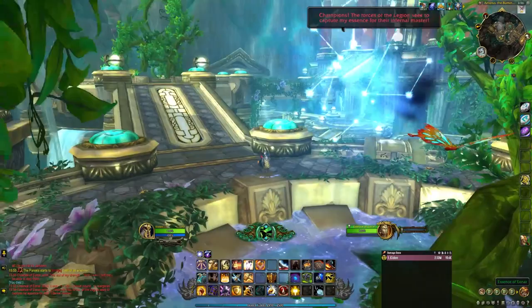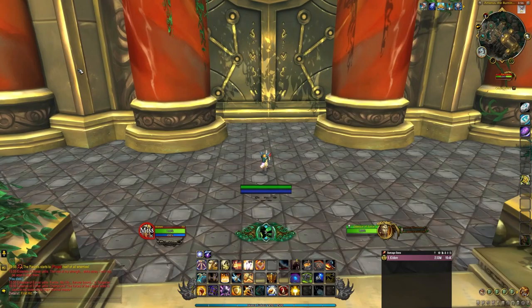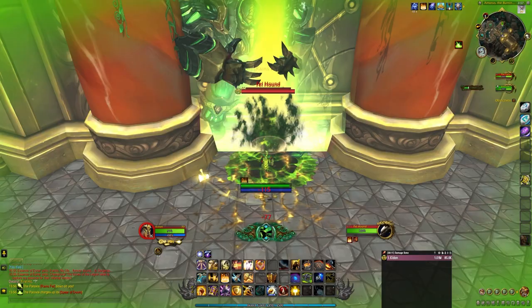The encounter begins by talking with the cloudy essence in the fountain. Demon waves will begin to spawn at different doorways. The waves are not random so you can pre-position yourself in the correct locations. The first wave spawns from the doorway you came through. Don't worry about standing in the fire in this encounter since it does almost no damage. You're waiting for the Fel-infused Destructor to spawn. It is critical that the Destructors get taken out quickly — if there is no one within melee range of a Destructor, they can kill Aonar very fast.